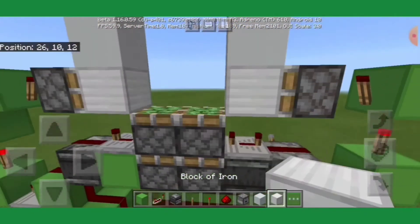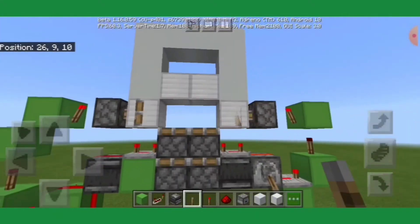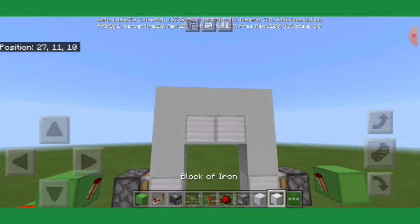So that's all of your extension done. If I activate this, as you can see, all the blocks extend, and if I deactivate this, two of the blocks retract.